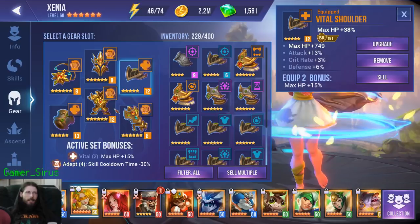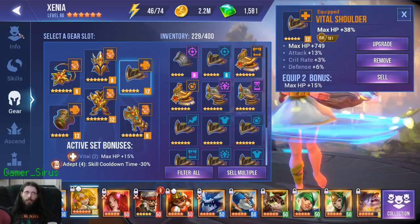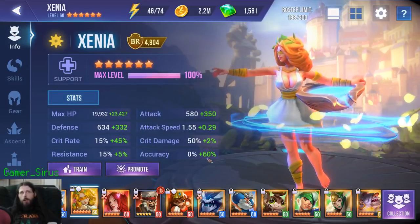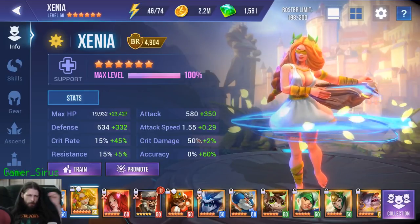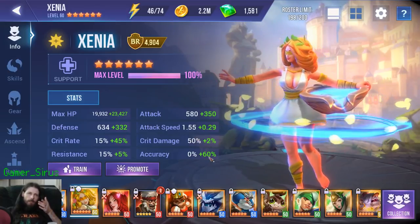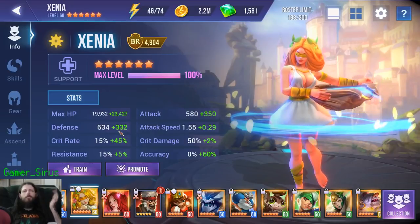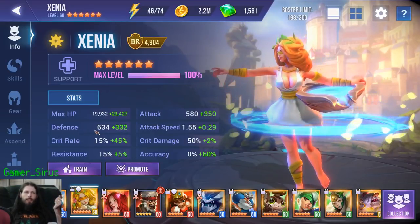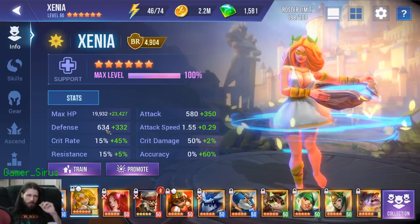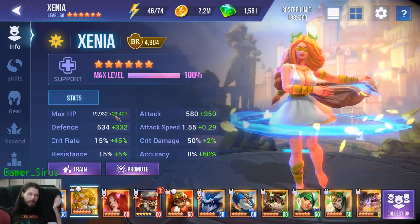Gear requirement isn't much of an issue when it comes to Steel Widow 10. The only thing you gotta do is make sure you reach the basic requirements. For Xenia, you need at least 60% accuracy — you should be safe there. For defense, as long as it's around 700 defense, you should be good. And then get at least 35k HP.